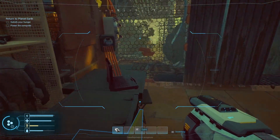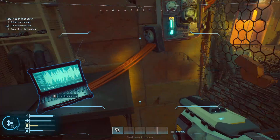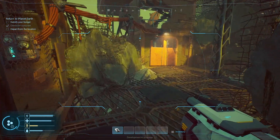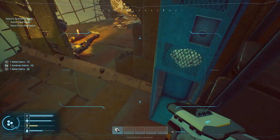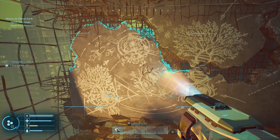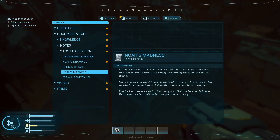Critically, what we really need it for plot-wise is to actually access the data on this computer. Noah went crazy — the bastard stole the sample and our airship. The radio doesn't work, that's probably his doing too. We're stuck here, we're sick and can't work. If we'd known about what awaits us beneath the dust, we never would have gone. Noah's been doodling these signs everywhere. Be careful — he's dangerous as all hell. Noah heard voices, he was mumbling about nature surviving everything, even the fall of the world. He said he knew what to do so we could return to Earth again. We locked him in a cell for his own good, but the bastard hid the extractor and ran off while everyone was asleep.